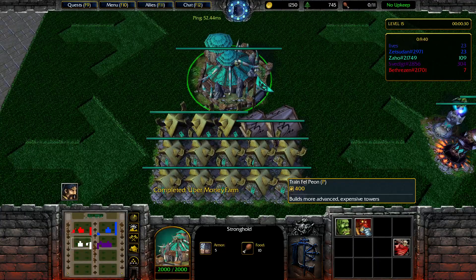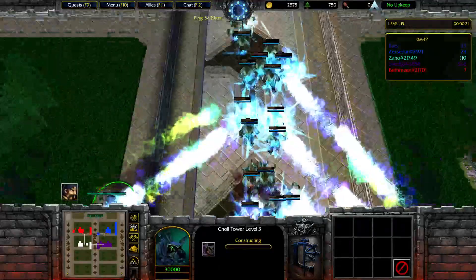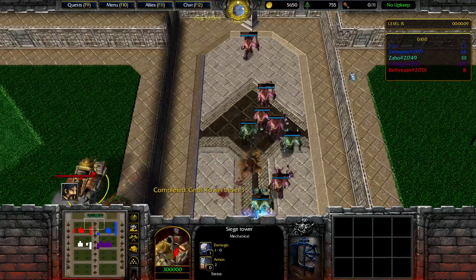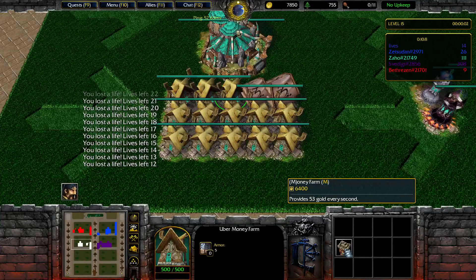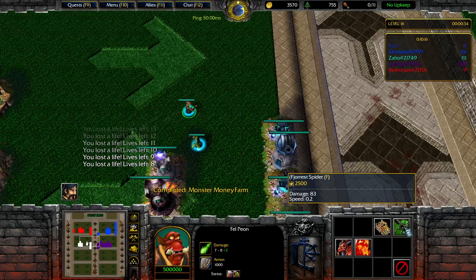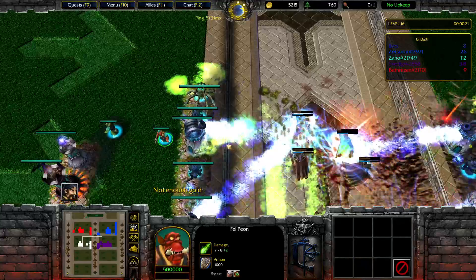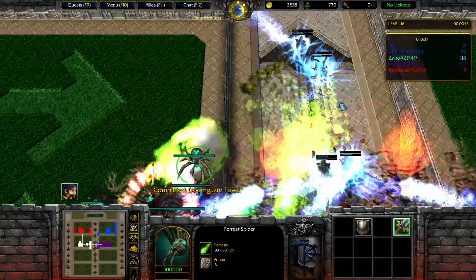So build more advanced expensive towers. Are we even gonna get there, or are we dead before that? That's a lot of lives lost, and I don't think we have that much — that's not gonna end well if we didn't build something here. Let's see how this guy does — Dungarm tower. Okay, okay. 5k gold.